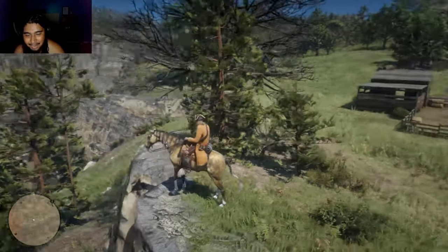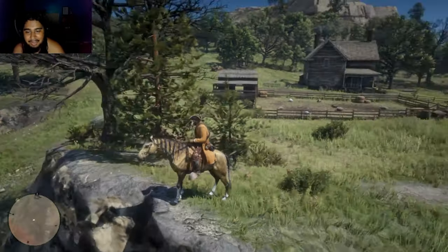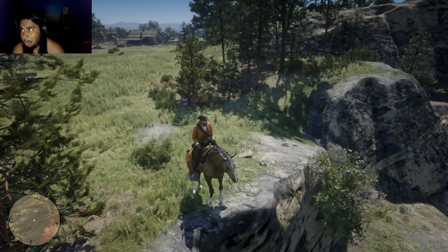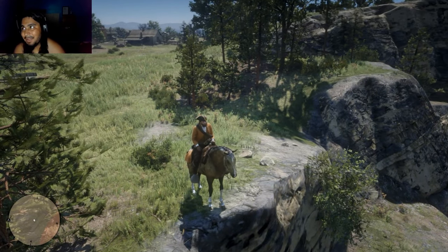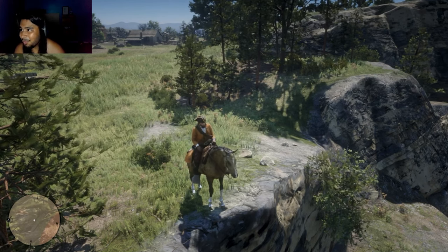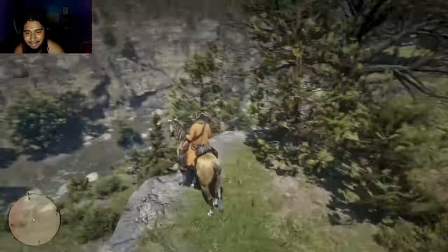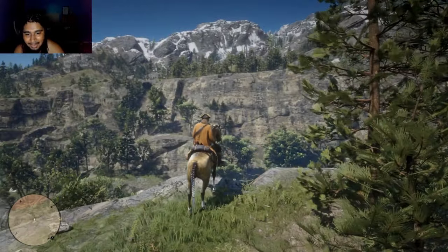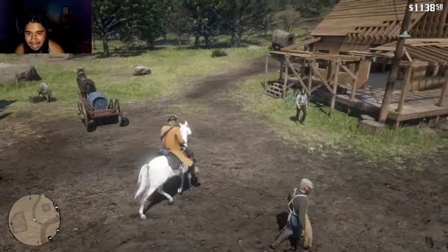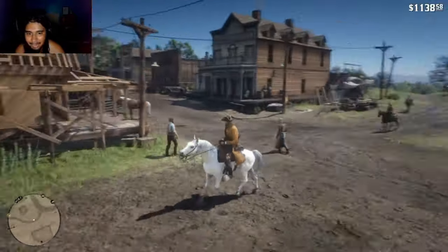Shiva is gorgeous and friendly — she's the most interactive horse I have. She interacts with NPCs. These horses have minds of their own. She knows we're talking about her too, look at her waving her head. W Shiva for real, one of my favorites. But again, all of these are.